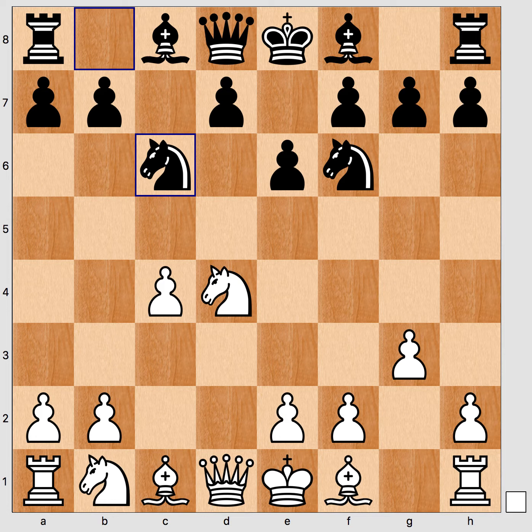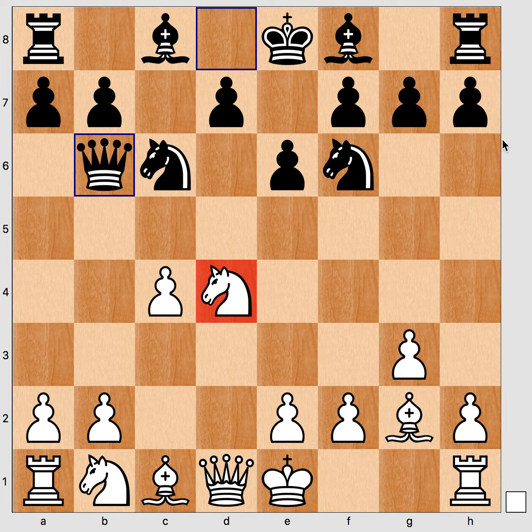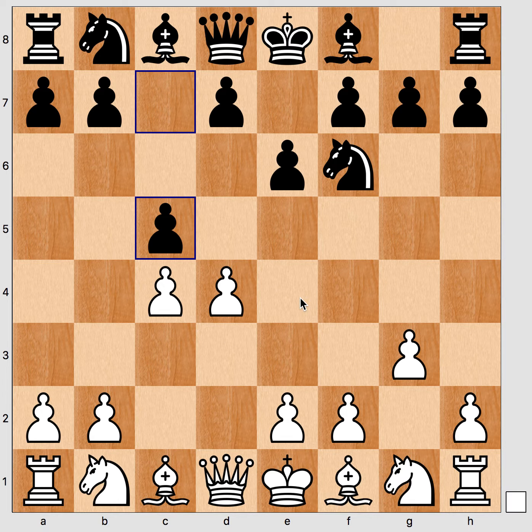A more subtle way to annoy is Nc6, where after Bg2, Qb6, we reach kind of similar lines. Taking a step back, playing c5 — the main idea is to provoke d5 and force white into Benoni lines, or to exchange these two pawns and force this little concession onto white.